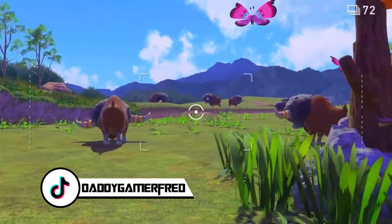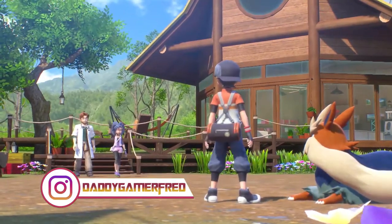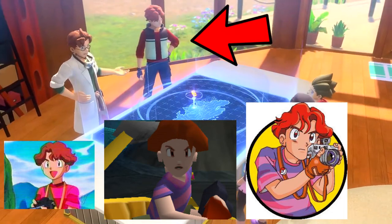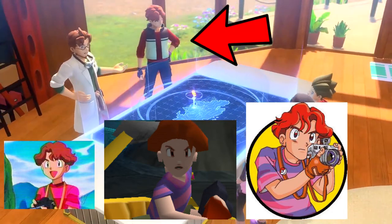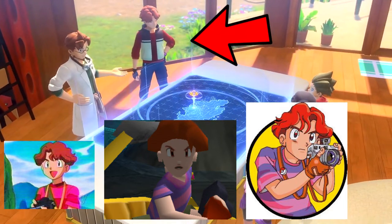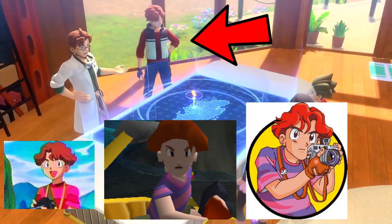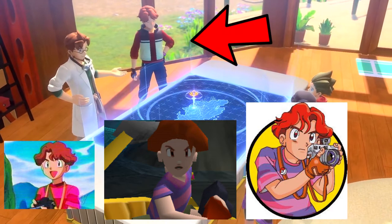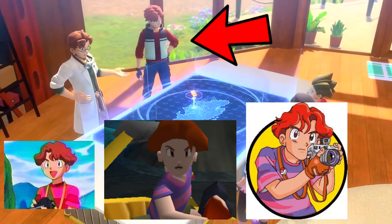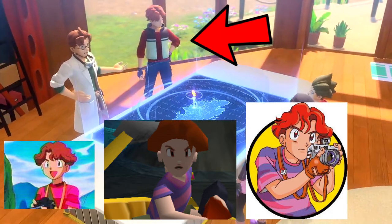However in the trailer there's something I don't see a lot of people talking about, and it's because we haven't gotten a definitive answer on this. Was one of the trainers inside the laboratory in the trailer Todd Snap from the first Pokémon Snap game? I searched the new Pokémon Snap website for characters and lore — nothing about this character at all. The trailer doesn't mention this character while they do mention the professor and your rival, and even describes that you create your own character. We get nothing about this character right here in the trailer. It's bugging me out because he looks like the protagonist from the first Pokémon Snap game.